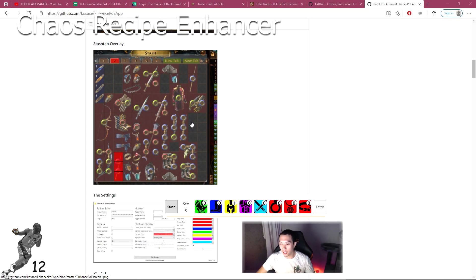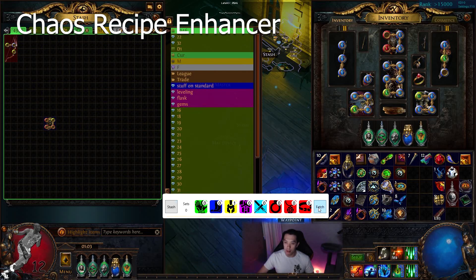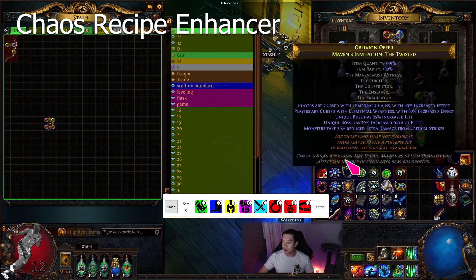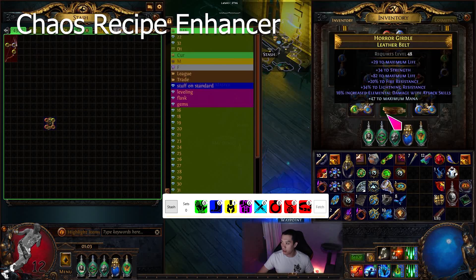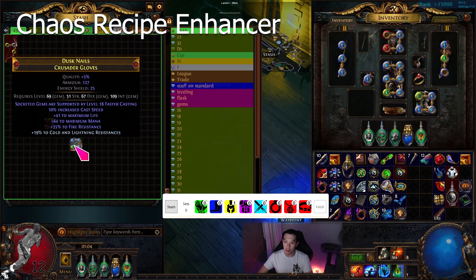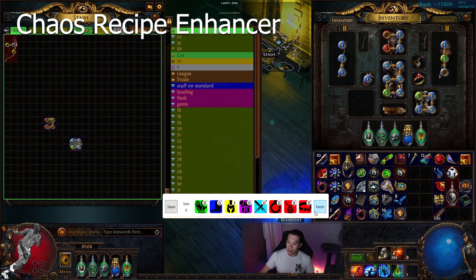Here's a quick example of how the chaos recipe enhancer works. This puts the grid up and highlights a full set for you to take out. Right now you can fetch and it shows one helmet in here with zero sets ready. When you see sets ready you press stash and it highlights one set for you to take out; press again and it moves to the next set. This program is not bannable because it rate-limits you, so you can't repeatedly hit the servers — that's really what GGG cares about.